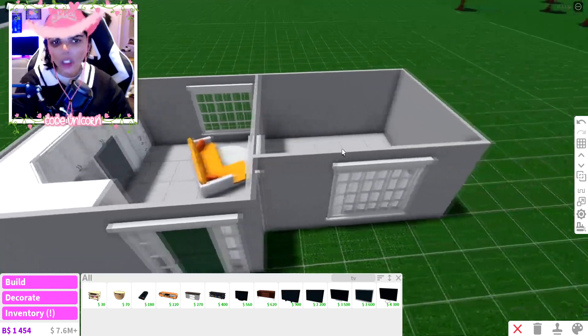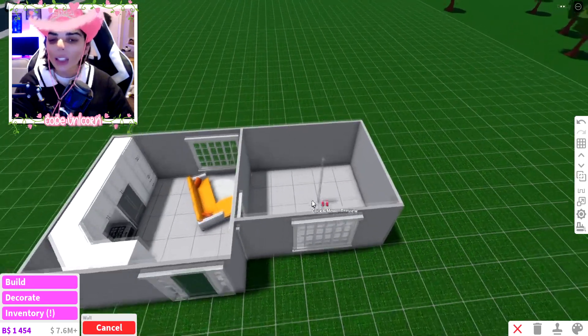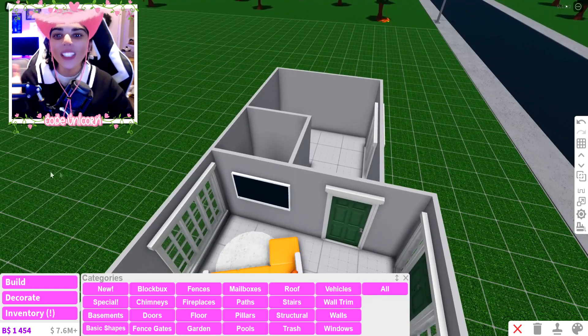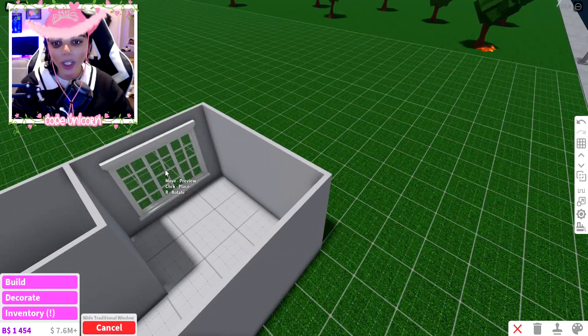If we have extra items maybe I'll add an island, but for now we're mostly done here. We have basically 18 items used — not too shabby. Now we just need to add a bathroom and a bedroom, plus all the little details. We're gonna add two items for the bathroom, which puts us at 25 items. I think I did my math wrong earlier.